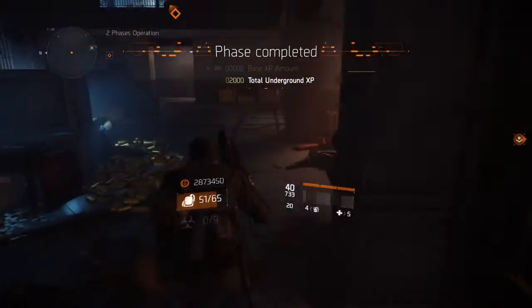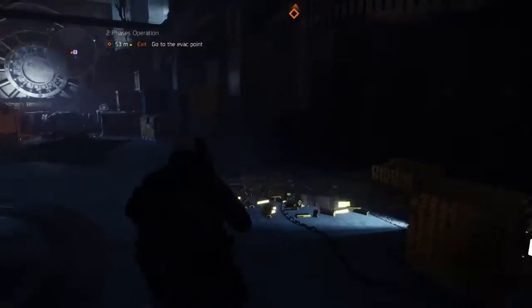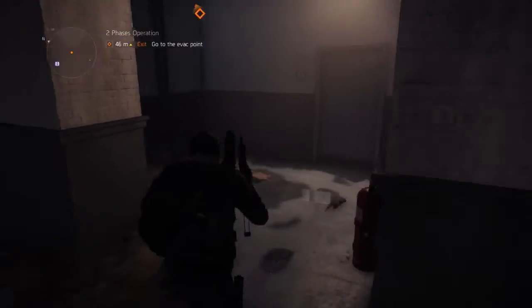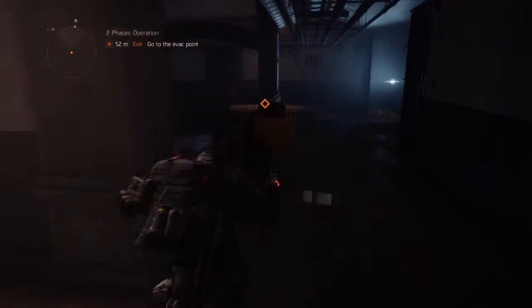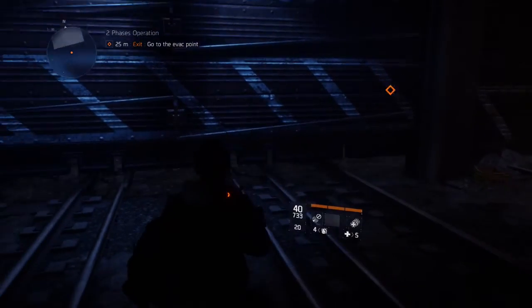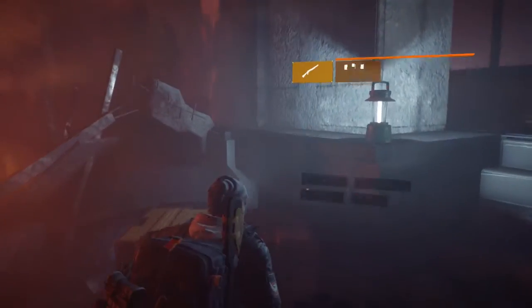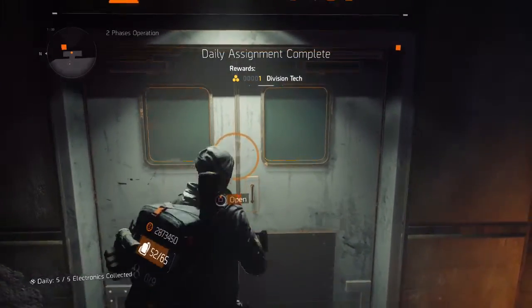My last tip is to play the Underground — don't play the DZ. You're tempted, I know. Just watching streams of people playing 1.4 right now is so depressing. Just play the Underground. If you haven't maxed it out, make another character and get them to level 30. If you already have all four characters maxed out, do HVTs or something — just don't play the current state of the DZ. Do something else, man.